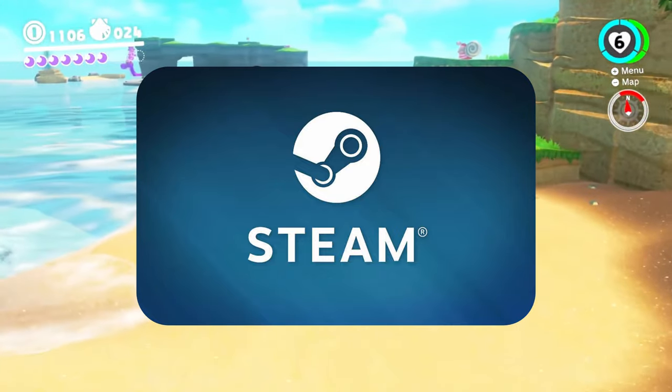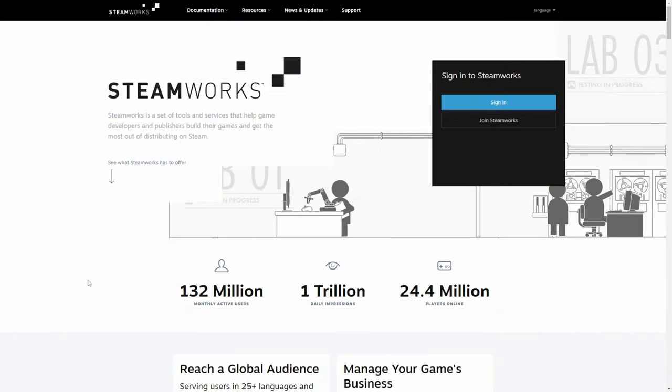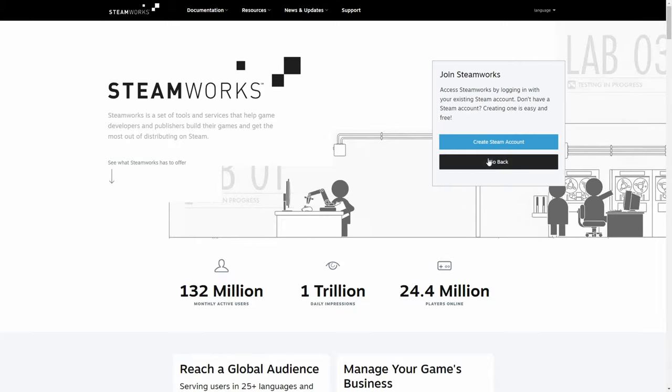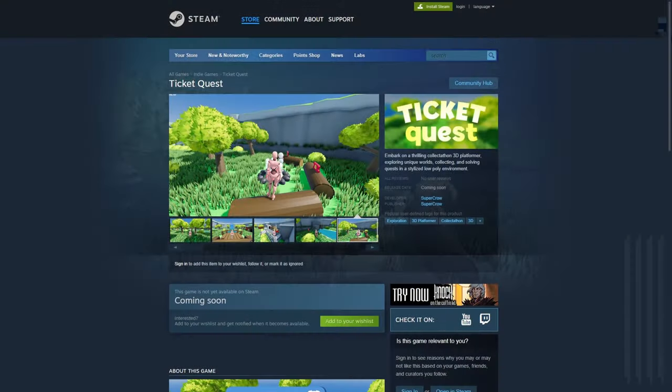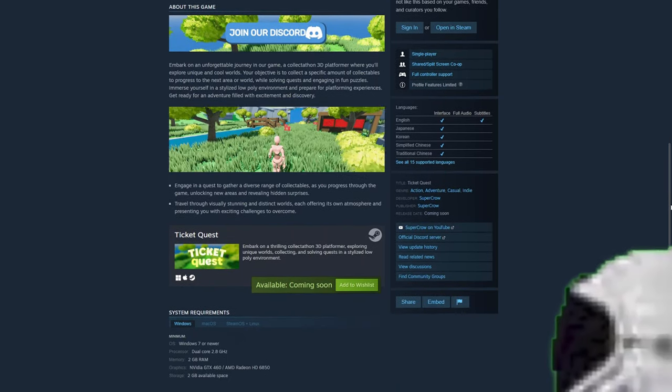So I applied to the Steamworks distribution program — normally this takes two days to get accepted, but someone may or may not have forgotten their full name twice, so it took more like three weeks to get accepted. But finally we got a Steam page! Wishlist now or else.